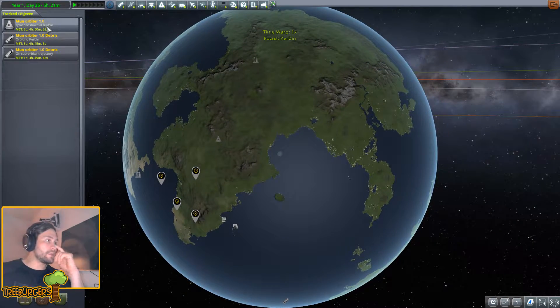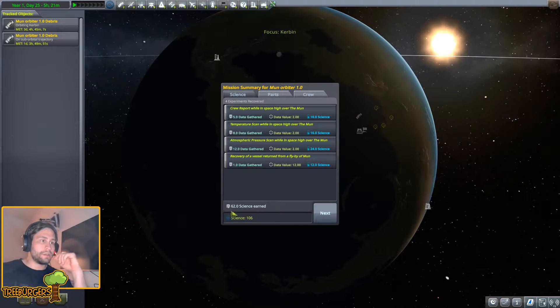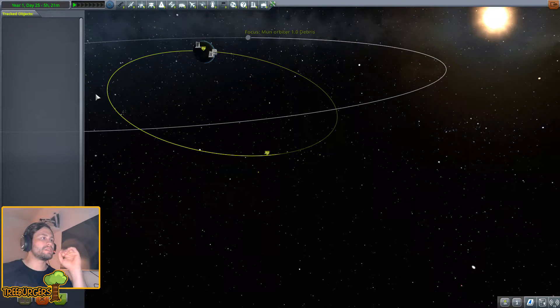Let's recover our moon orbiter - you can see recover that one, 62 science, temperature scan while in space high over. We were actually high so we can go lower. Let's do it again and recover from a flyby - yep, we've done that exactly. Jeb got some experience, beautiful. Problem solved.